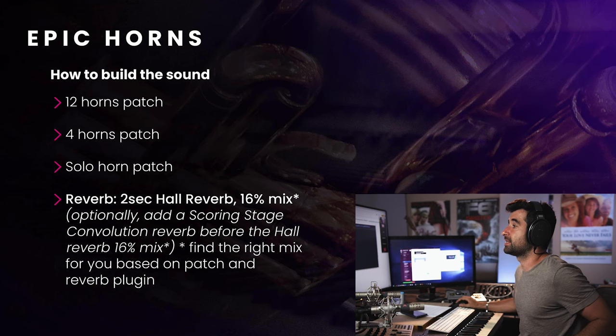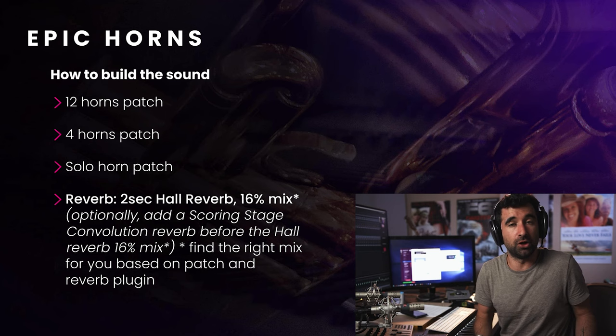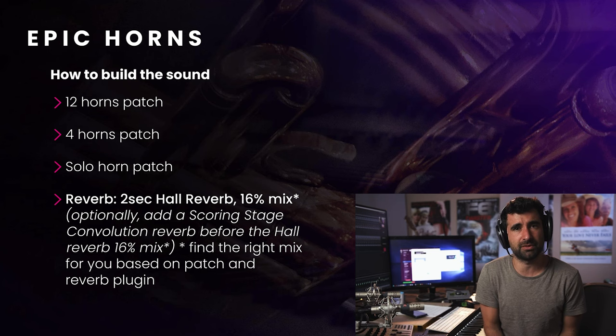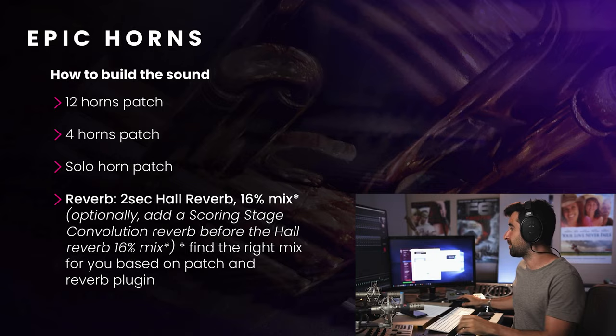Then, just to make this a little bit bigger — what I do with my sound that makes the biggest difference — I add the reverb. I usually like to add a whole reverb, like a 2-second hall reverb. In my case it's around 16–20%. Before adding this hall reverb, I add a convolutional reverb, like a scoring stage convolutional reverb. And adding two reverbs together makes the reverb sound deeper — the tail has a more natural decay, which I like very much.